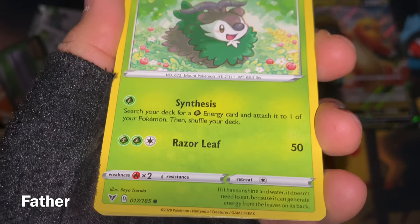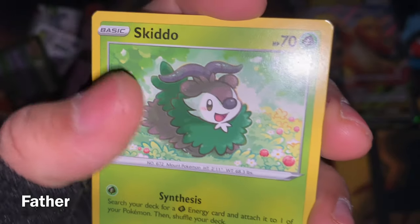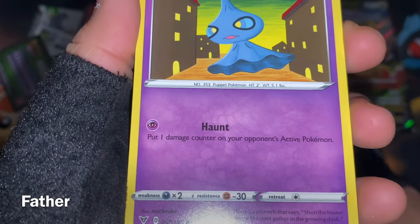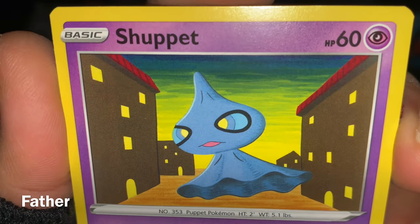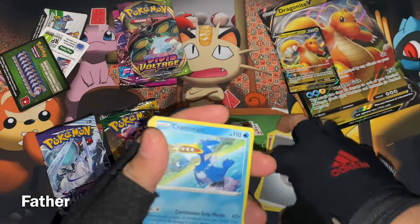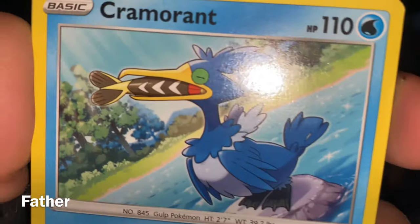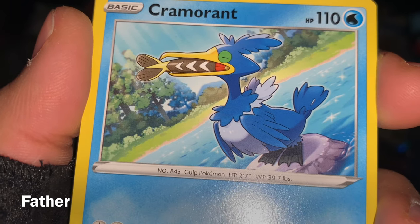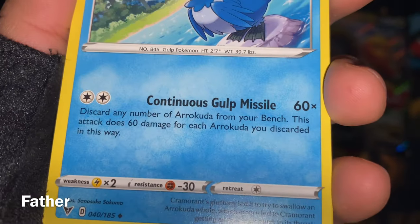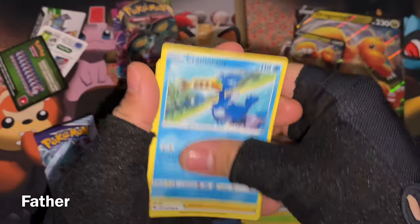There's Skiddo — the greatest of all time, the little goat. It has Synthesis and Razor Leaf. Why is it sitting like a cat? You're a goat — you're supposed to stand on cliffs. Then there's Shuppet, the Ghost Pokemon — it will haunt you in your sleep and make sure you don't breathe. Then there's a Steel Energy. And there's Cramorant — deep-throating a fish. It's the Gulp Pokemon. It has Continuous Gulp Missile — it gulps down the ammo and shoots it out.